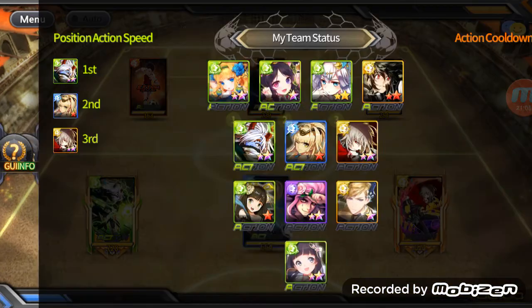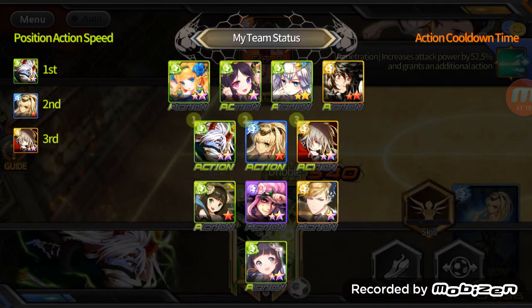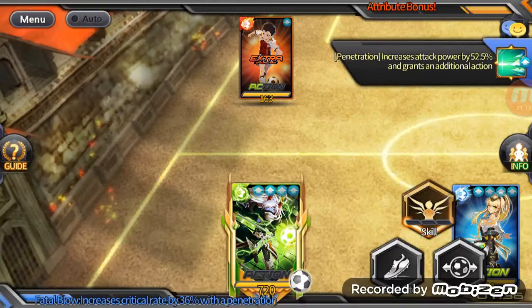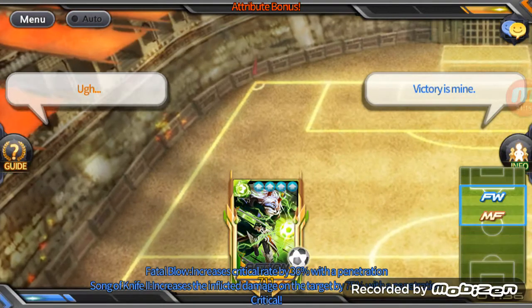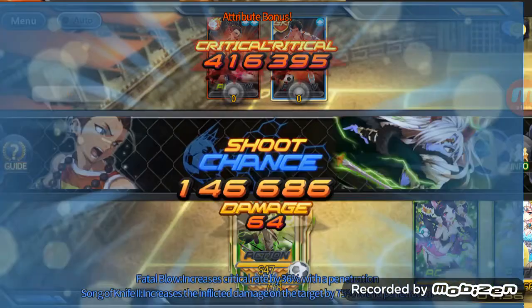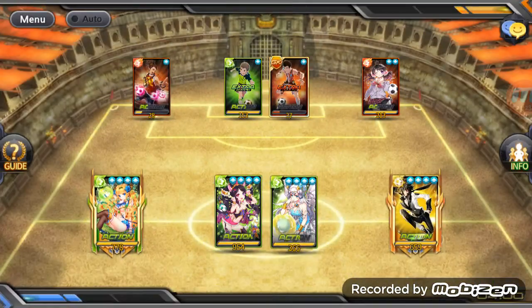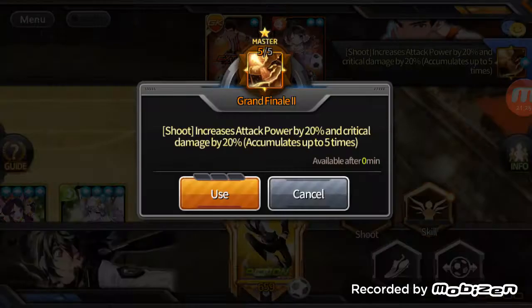Now the info page shows everyone's action bars. This is going to be pretty important when you do higher-floor coliseum, because in higher-floor coliseum it's all about strategy. I will be doing a more complex guide on coliseum in the future, so don't worry about that right now.